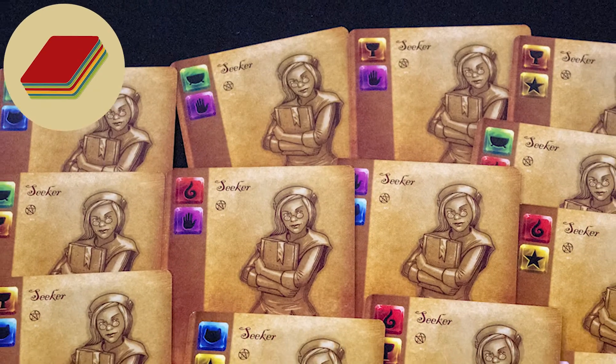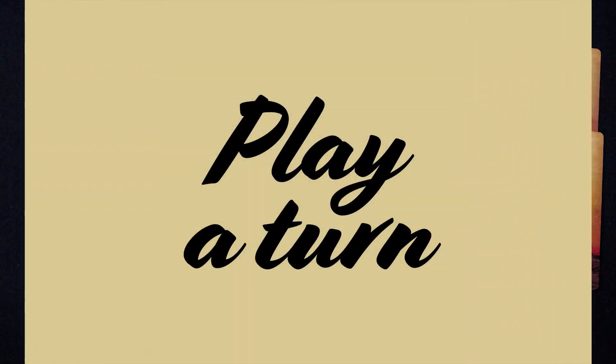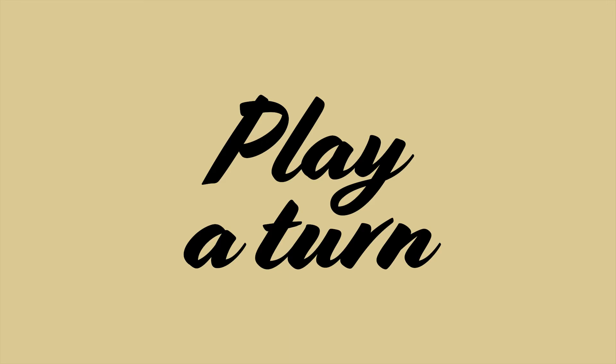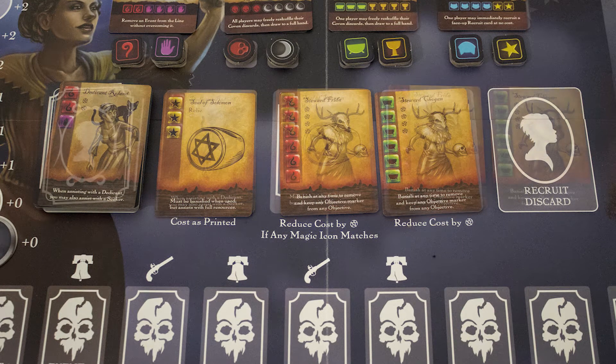To play a turn, each player takes a full turn before passing to the next player. First, draw a recruit card and add it to the recruit spaces, moving all recruits to the right.